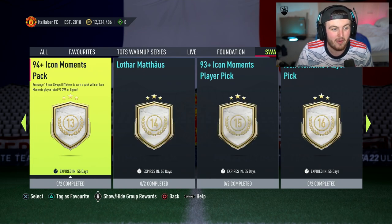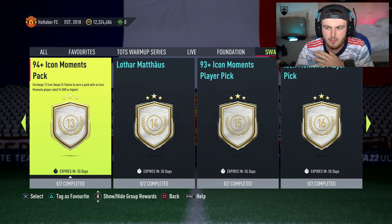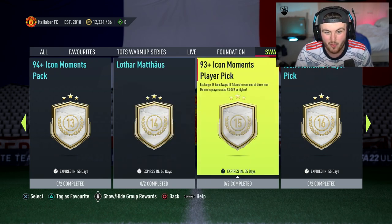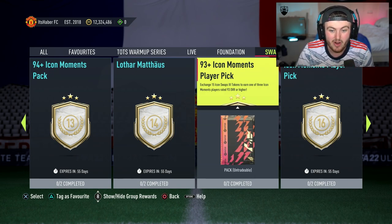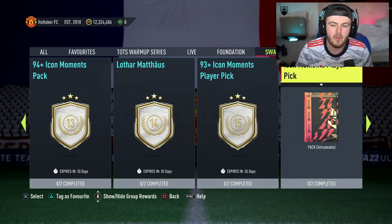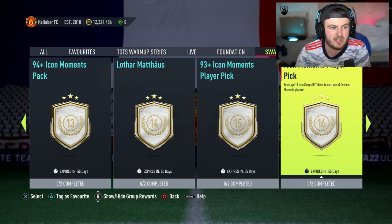For 13 tokens it's a 94 plus icon moments pack — I think the worst player you can get from that pack is something like Yashin. Or for 14 tokens, Moments Matthias, who is absolutely end-game quality. For 15 tokens, a 93 plus icon moments player pick — one of three players — which is crazy. Or an icon moments player pick at 16 tokens, one of five icons. I think they've misvalued this one — I think this should honestly be down at like 12 tokens.